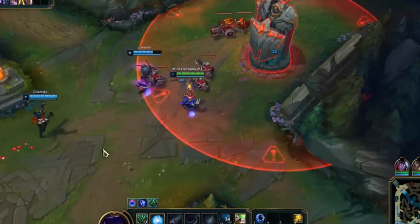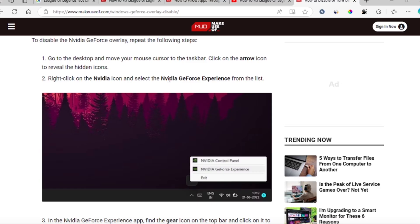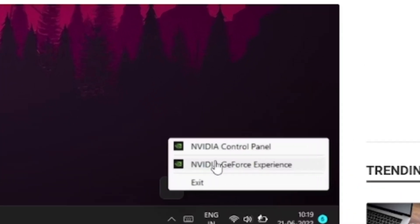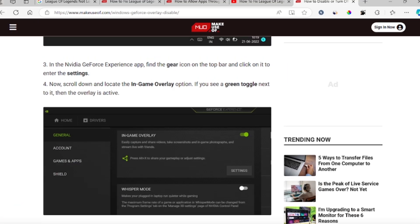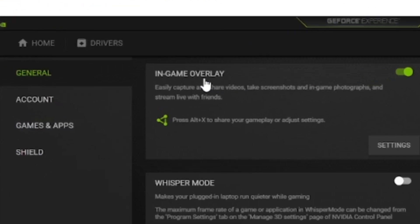Step one: disable Nvidia Game Overlay. Disable Nvidia GeForce Experience, which is hindering loading up this game on your PC. Click on the toolbar icon — it looks like an angle. After clicking it, you'll see Nvidia GeForce Experience. Click on it, then find the gear icon on the top bar. Click the gear icon to open settings, and you'll see the In-Game Overlay option — disable it.